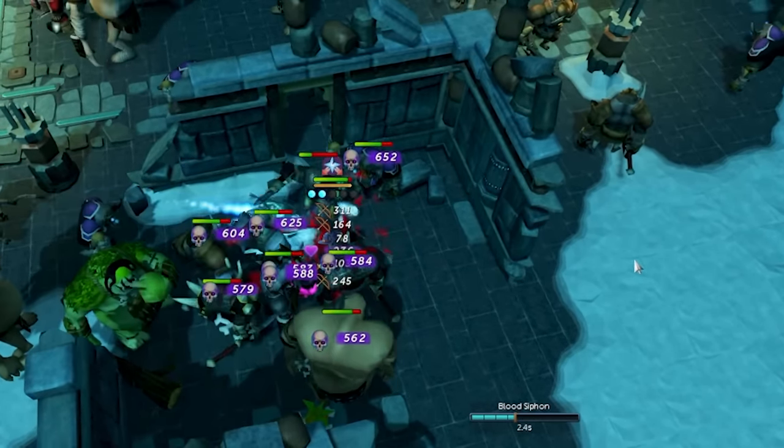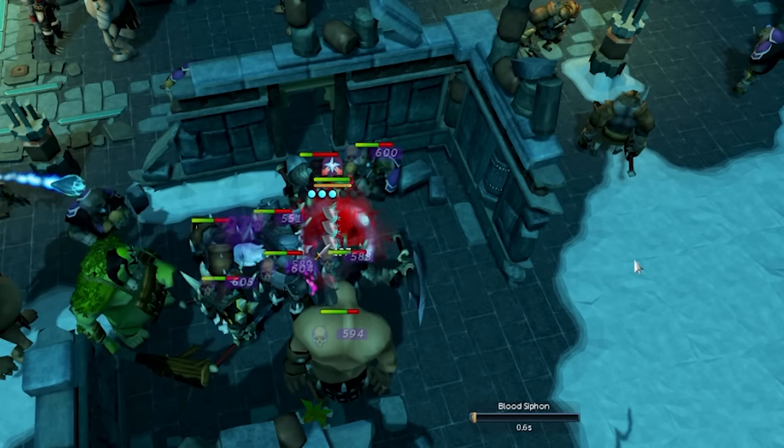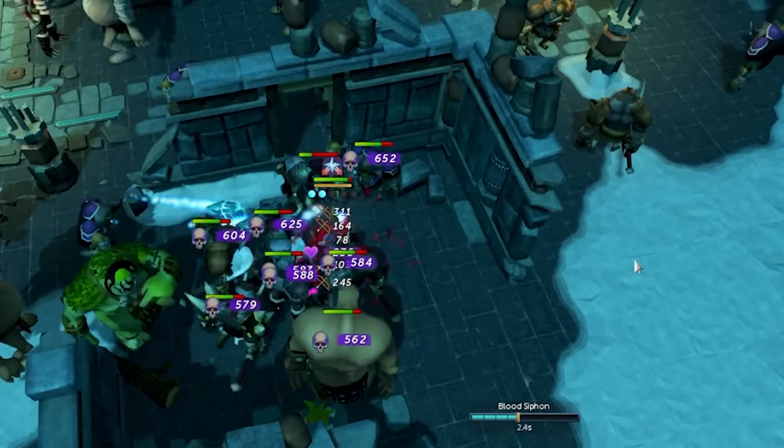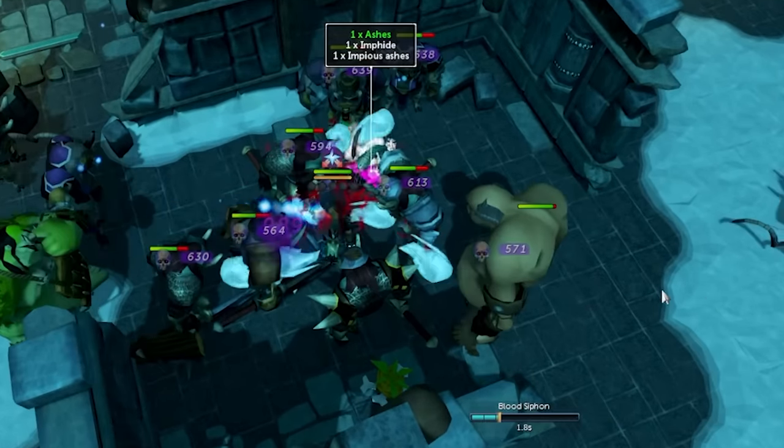It's worth noting that it's effectively rolling a 20-sided dice for every single hit splat, so there's a lot of RNG to it. Sometimes it'll activate repeatedly, giving you a massive boost of souls, and other times you'll use Siphon and think that it maybe doesn't even work.